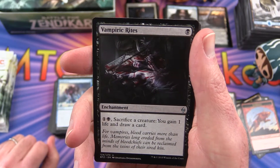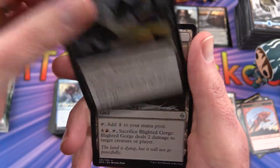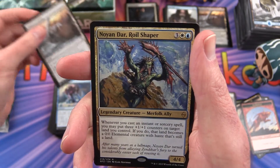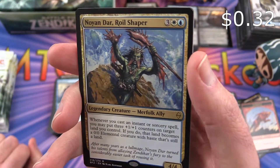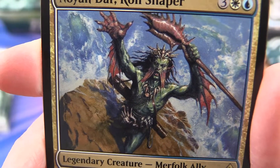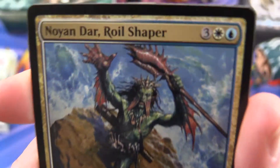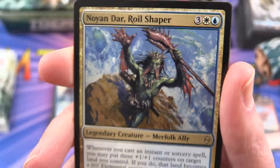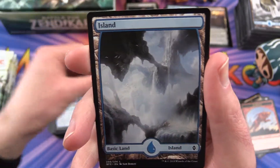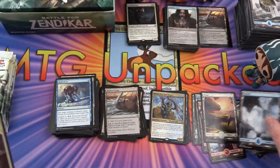Uncommon is Vampiric Rites, Retreat to Hagra, Blighted Gorge, and Noyan Dar, Roil Shaper — Legendary Creature, this is a Merfolk ally — looks like he has a bit of a Lobster Staff thing there, or maybe a Shell. I wonder if anybody plays him in their EDH deck. Island and a Core Ally Token.